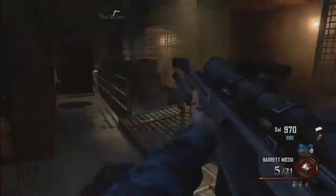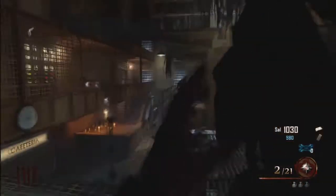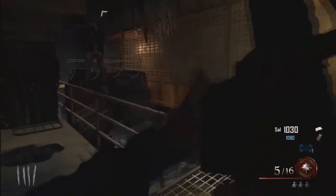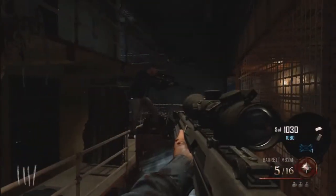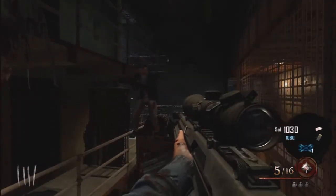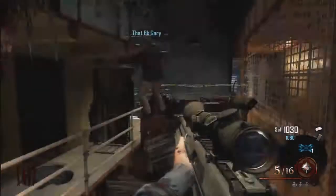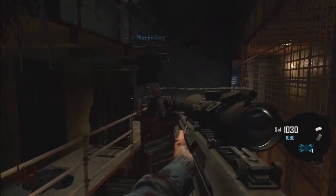I'm guessing that if you time it better you can actually get up on top of the barrier and be able to jump up into the room above you, but that's just a guess. Also, if you do this glitch correctly, you can actually get two people into the glitch — you just have to make sure you're as far away as you can be to still revive.